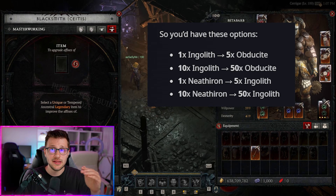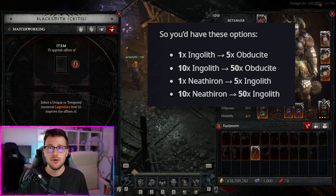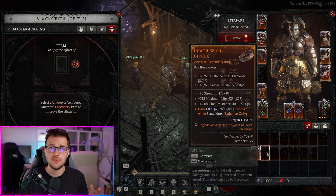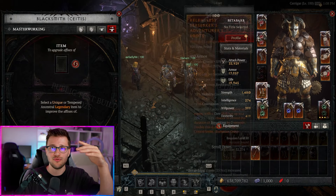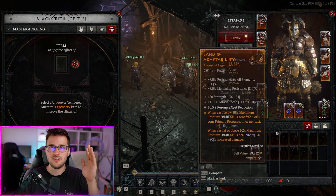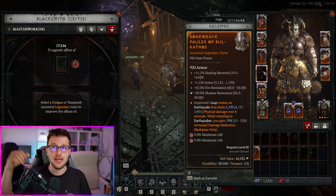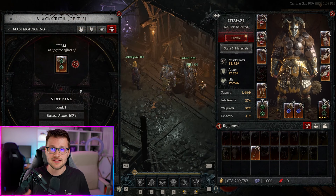Focus on the elites because there are plenty in the pit dungeons. Run through the trash mobs to get to the elites, fighting the elite while pulling all the trash mobs in at the same time. By the time you're done fighting the elite, you've pretty much killed all the trash mobs around. Kill as many enemies as quickly as possible in big groups — the faster you go through the pit, the faster you complete upgrading your gear.